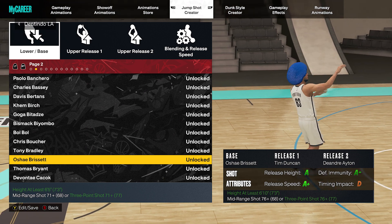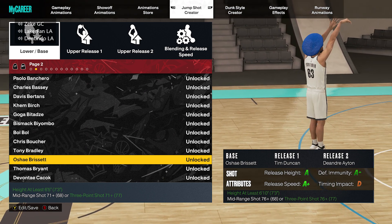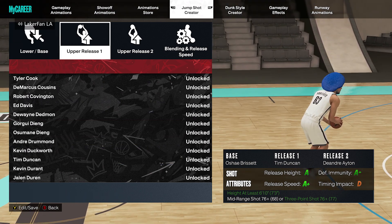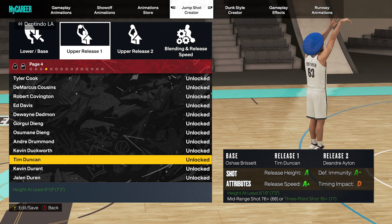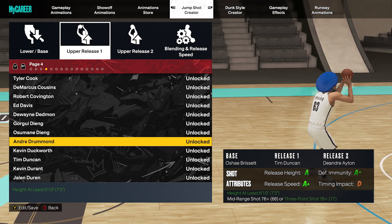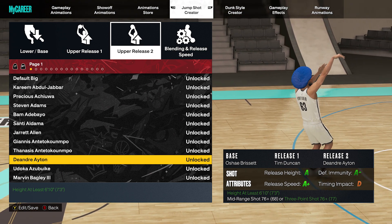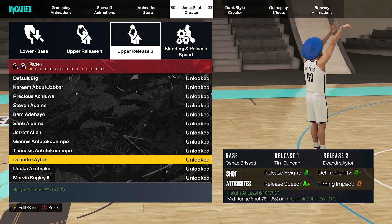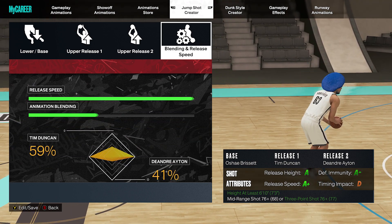I'm using Tim Duncan as release 1 and DeAndre Jordan as release 2. The release speed is an A+, the release height is an A, and the defensive immunity is an A-. The only thing that's bad is the timing impact. But it doesn't matter — if I feel like I timed it right, it goes in every single time. There's never a situation where I release it perfectly and my guy shoots a white. It always turns green, and this is without badges or hot spots.